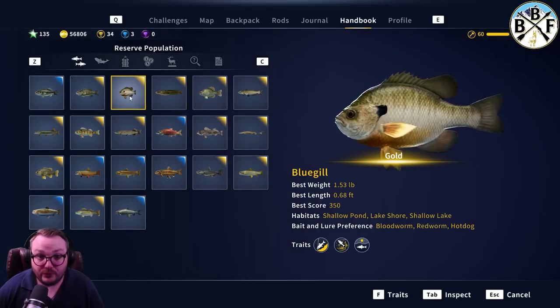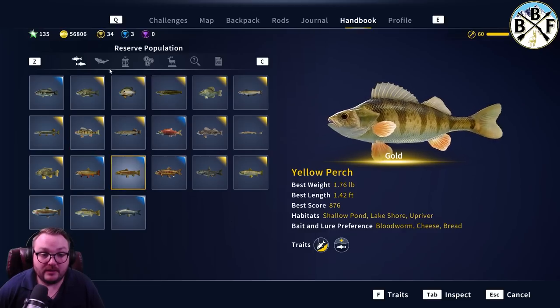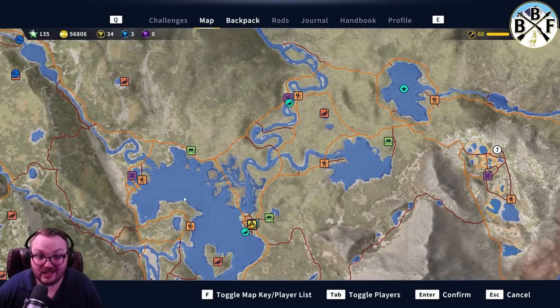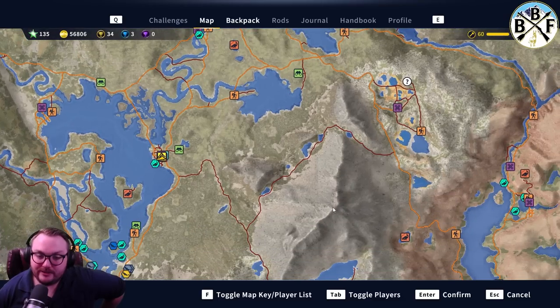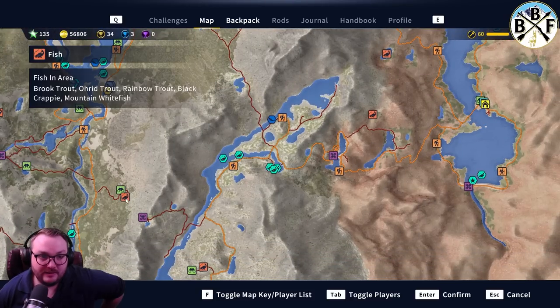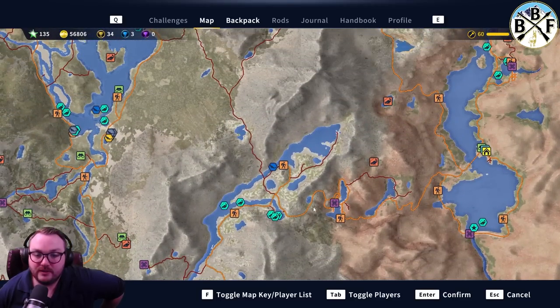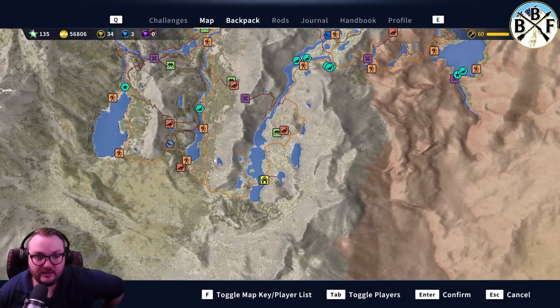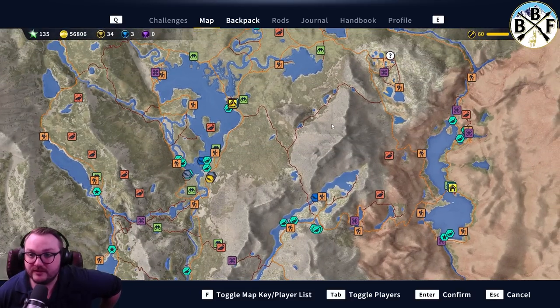The species I would target most first are Bluegill, Crappie, Perch, Sunfish, and Mountain Whitefish. For Mountain Whitefish, I caught my diamond up here looking for Sidewinder - total accident - and fish spawns may have moved since the update. These shallow high-altitude ponds are usually great for Whitefish. High altitude, small shallow ponds are all going to be filled with Mountain Whitefish - there's a lot of them in these ponds over here and down here as well.